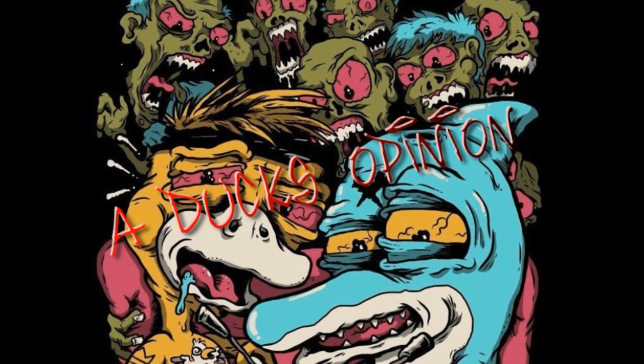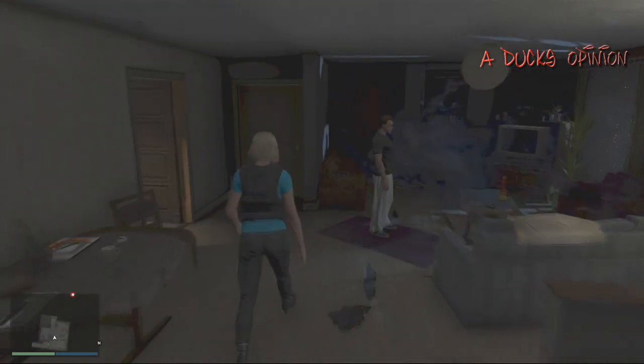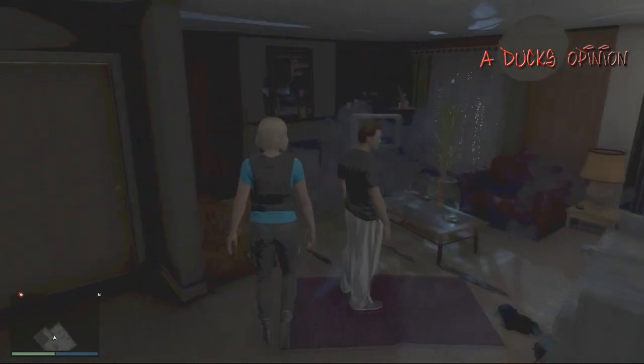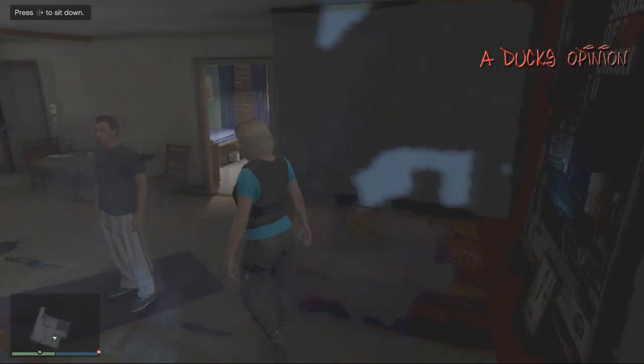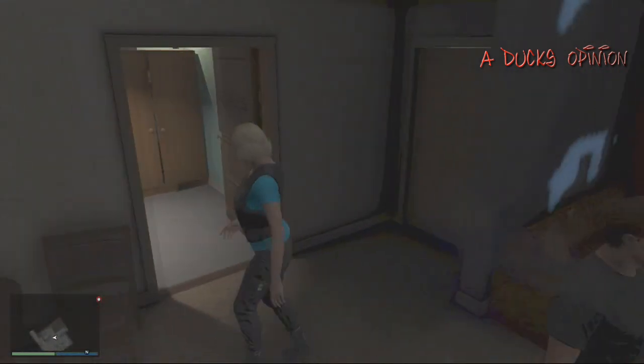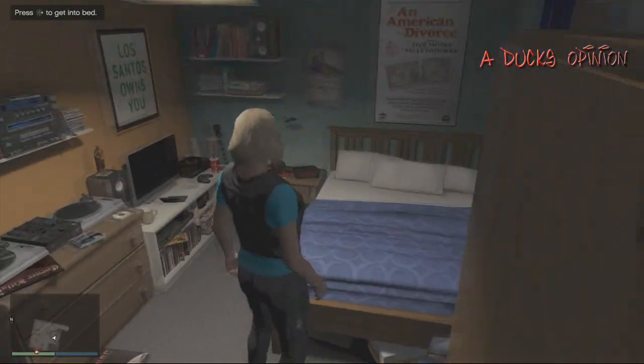GTA 5. So this apartment looks like more one of the low grade apartments. I like how there's smoke in it, but there's like a low grade, like a medium, a medium high, and then an ultra. Now the one I bought was a medium high, and I've showed off like a medium one, but this is kind of like a lower end apartment.